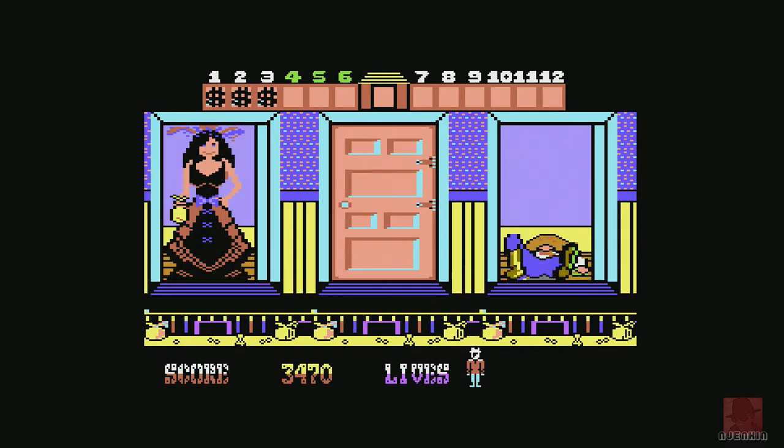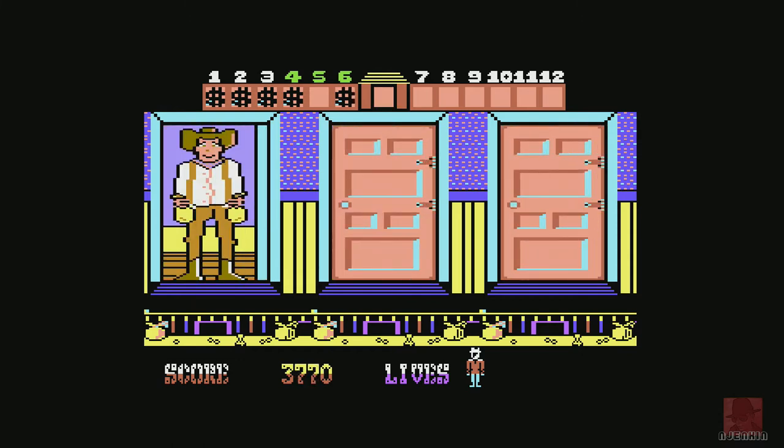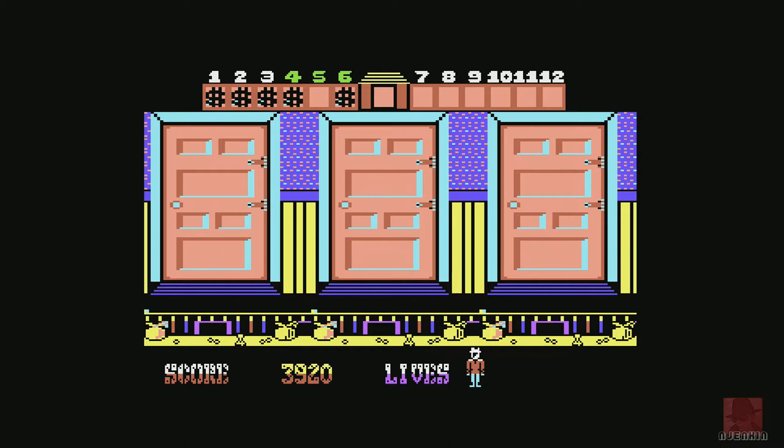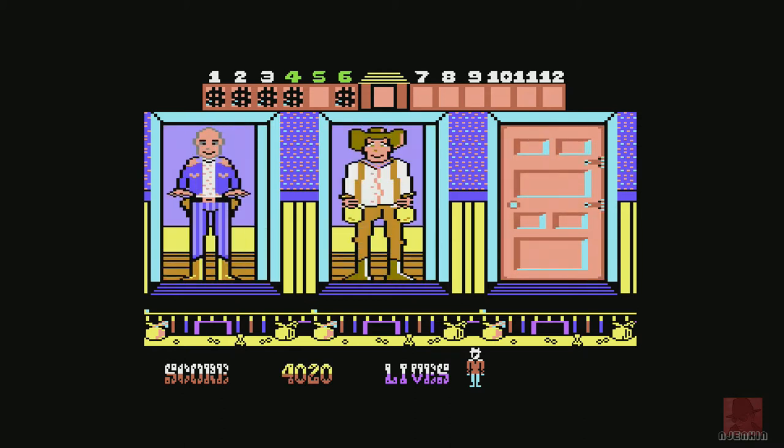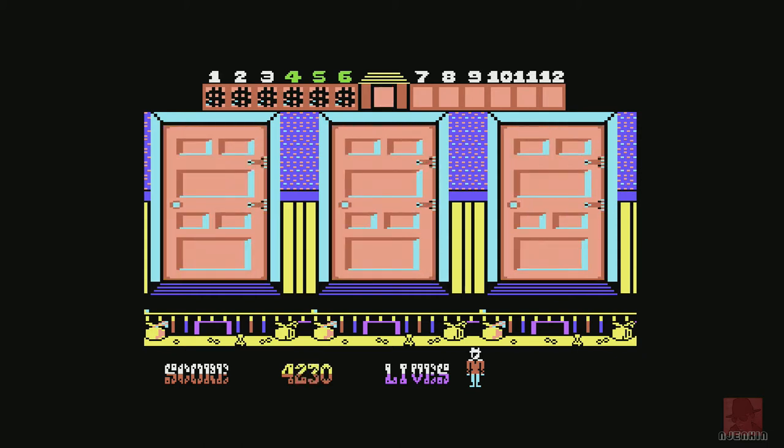We need to get doors 5 and 6 now. We need a middle person — he's not a middle person, he's a bandit trying to rob the bank. Wait for that guy to draw — he draws, I shoot him. Good. Didn't lose a life that time.